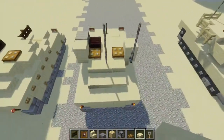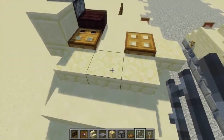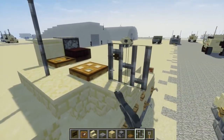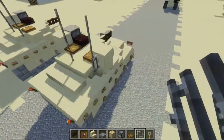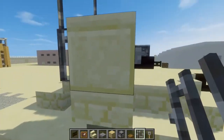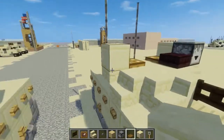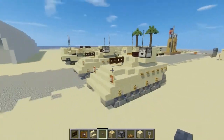Next, let's add our antenna. We're going to take iron bars and have one in the middle — three blocks tall. Then another one on the side, also three blocks tall. We're also going to add a smooth sandstone block on top of an upside-down sandstone stair with a stone button in the front of it, which helps for view-finding.